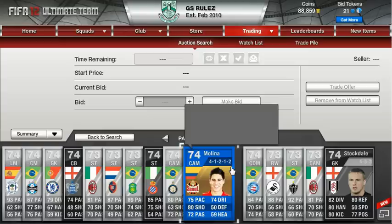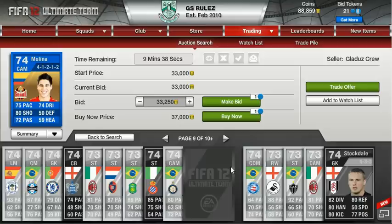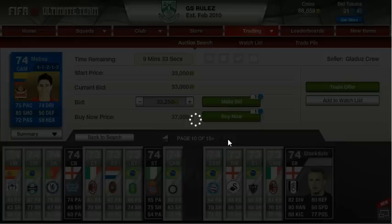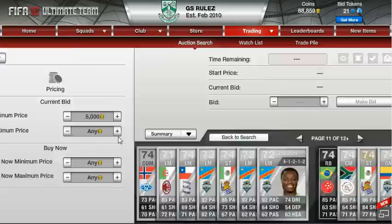And as you can see there's a Molina. This Molina probably goes for around 36 grand. If I was to bid for it I would probably get it for 250 coins extra and make a 2 grand profit, which is not the best, but it shows that this technique works. As I said it's not a good time to trade, so I can't find anyone to make profit on right now.